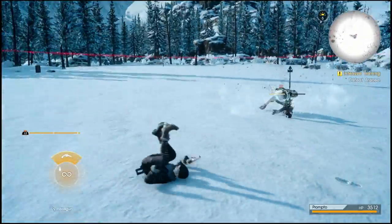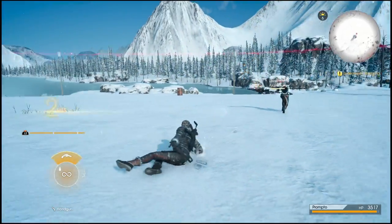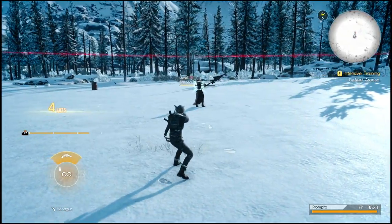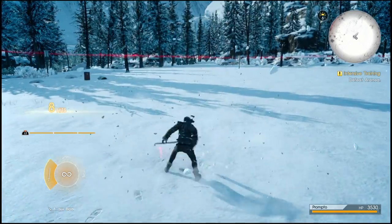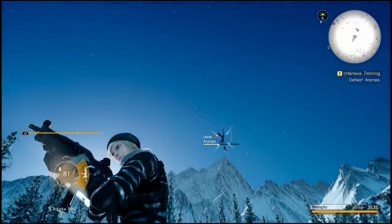Otherwise most of the other parts of the fight are just going to be dodging as much as you can and shooting her whenever you have the window. A good tip is that when she gets too close to you, stop firing and just roll out. If you hold down the shoot button and try to shoot her while she's too close you're going to get caught by her attacks.